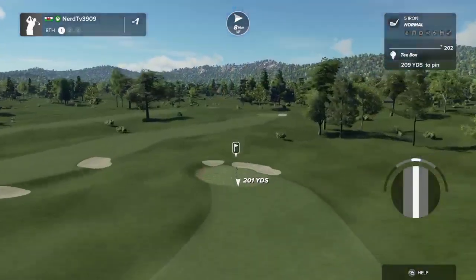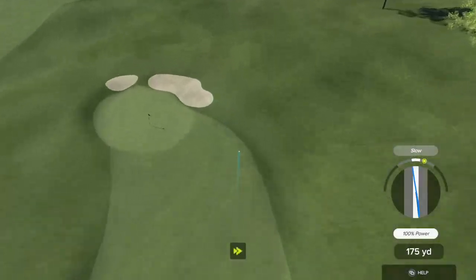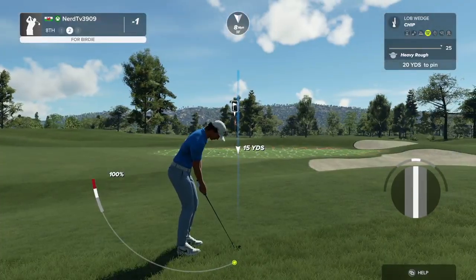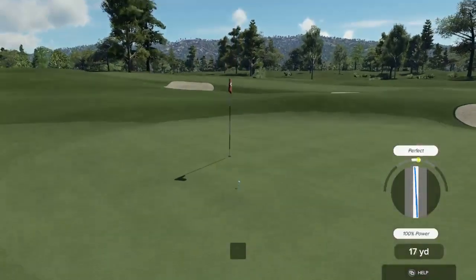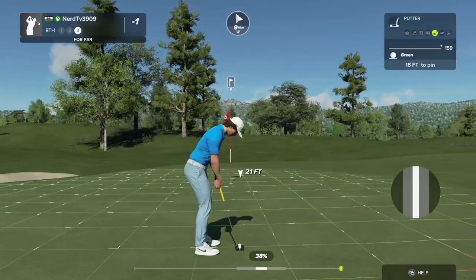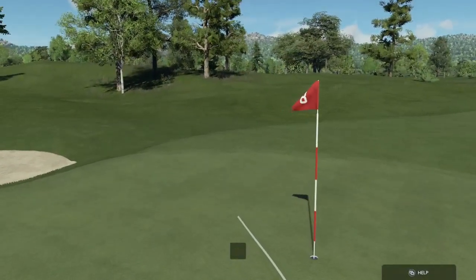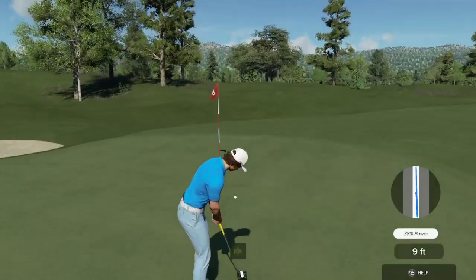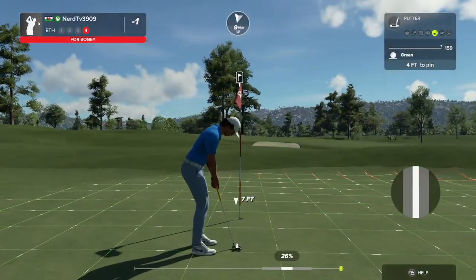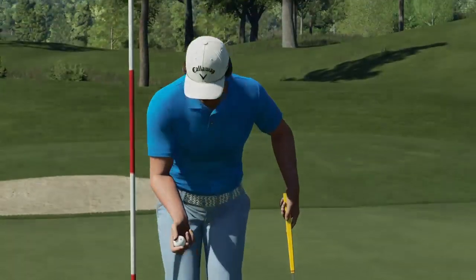Eighth hole coming up. Not sure where this one's going to end up. This one's for par. Oh, this one could drop — just a little bit aggressive there. This one's a four-foot putt. Good putt. That's bogey.